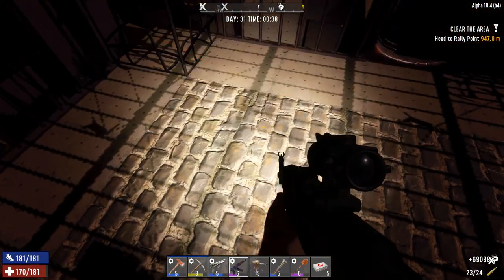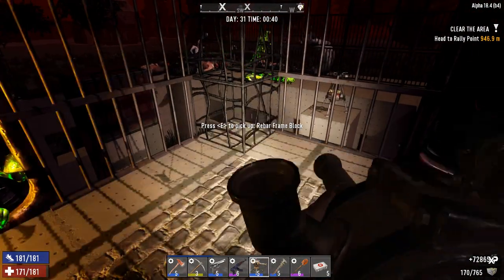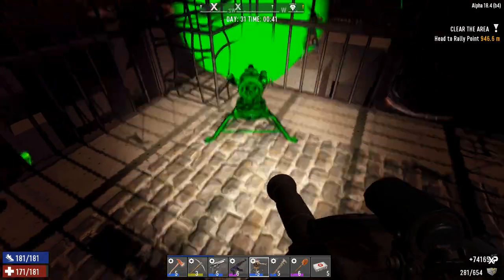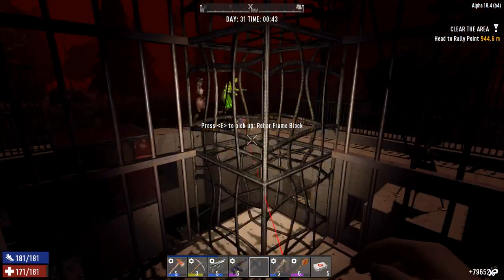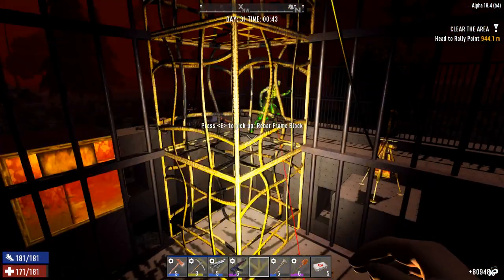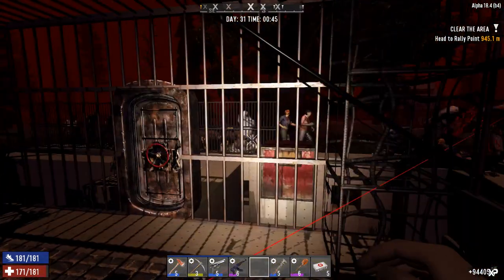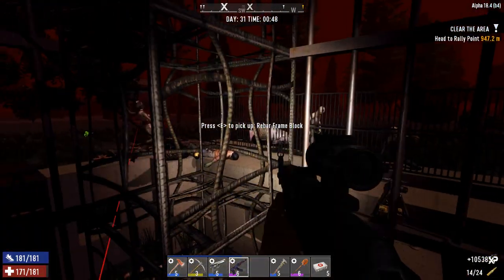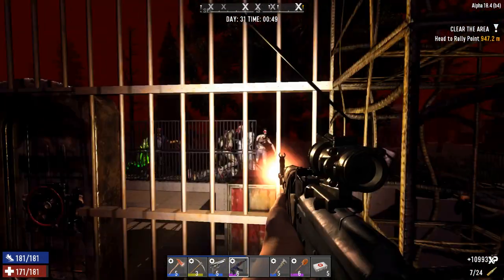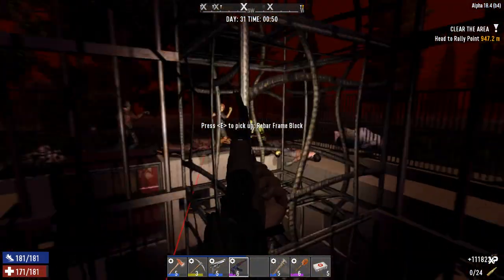Let's refill this turret — oh it still had quite a bit. That blade trap in the corner is the only one that's not okay. I can't rely on my blade traps to do all the work. So many freaking zombies — and I'm just about out of ammo on this gun. The shotgun turret is helping me out a lot, but really it's my auto turrets doing the work.